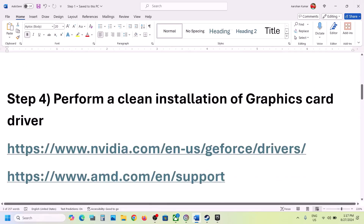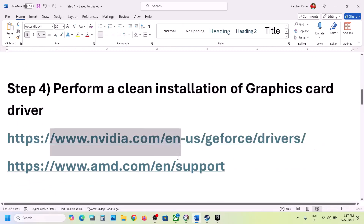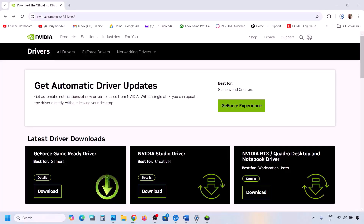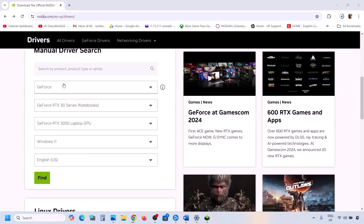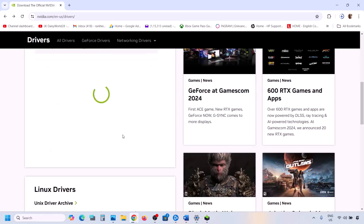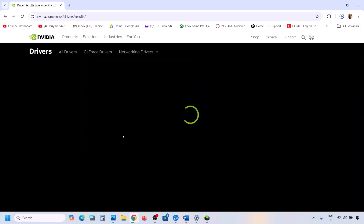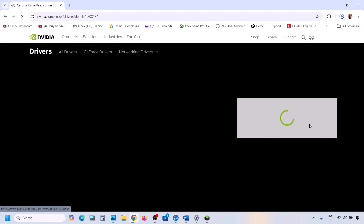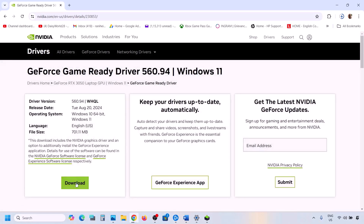The next step is to perform a clean installation of your graphics driver. If you have an Nvidia card, go to the Nvidia website; if you have an AMD card, go to the AMD website. On the Nvidia website, select your graphics card series, your specific card, and the correct operating system, then click Find. The latest driver will appear at the top — click View and then Download.